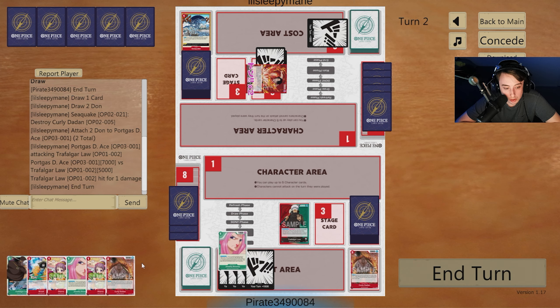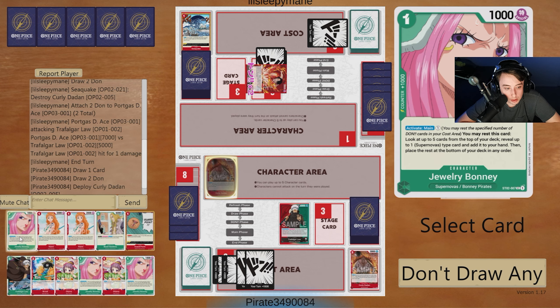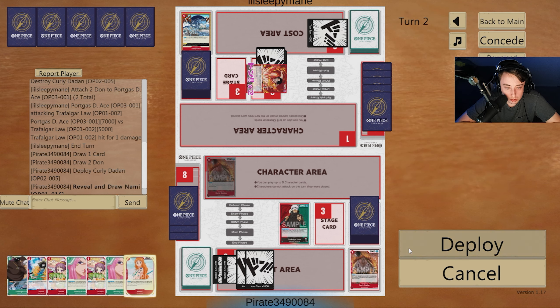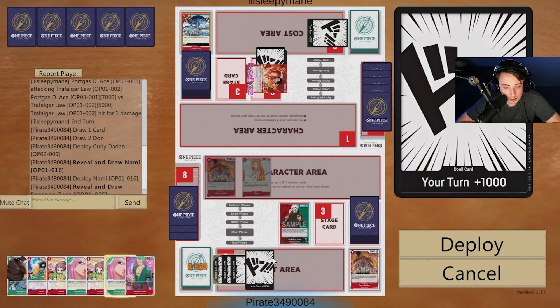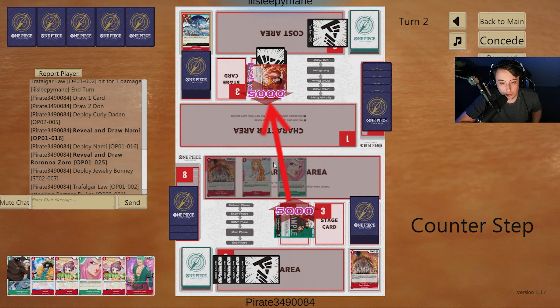Seven-K swing — happily take that. Now we can Curly and do everything. First thing we'll do is Curly, grab the Nami, play down Nami, grab Zoro so we have it, then play down Bonnie and do a 5K swing. We can set up next turn for everything else we want to do.